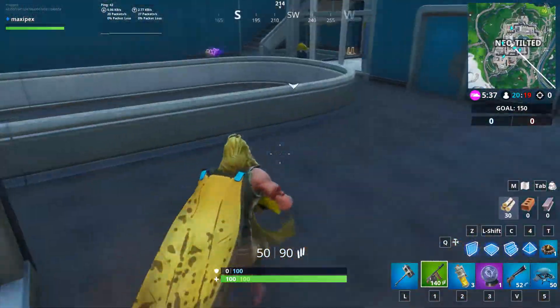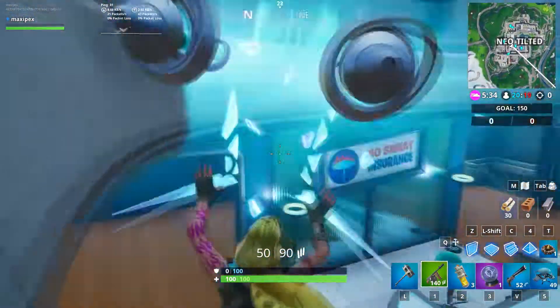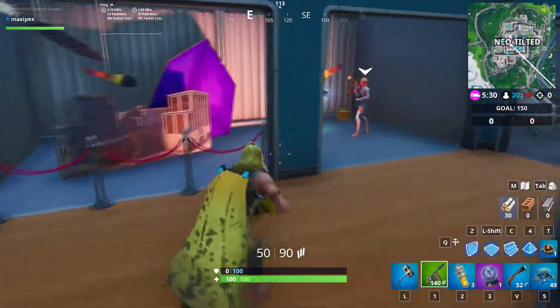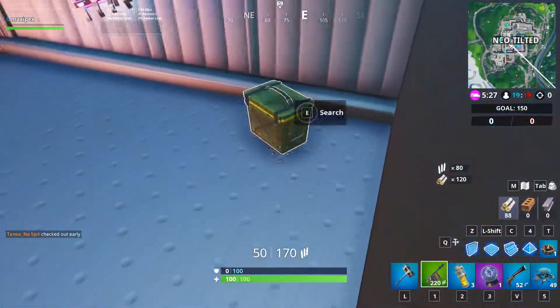Just jump here straight down, and you will see the information desk, the diorama, and the Fort Byte.